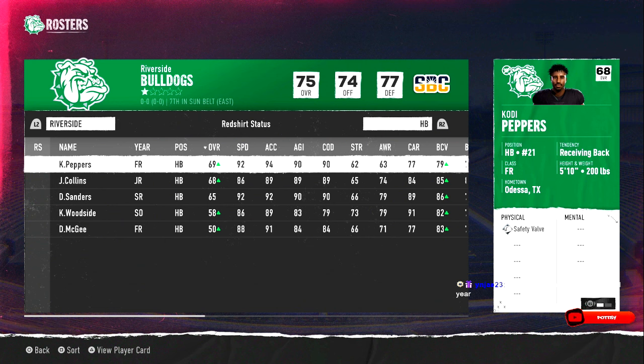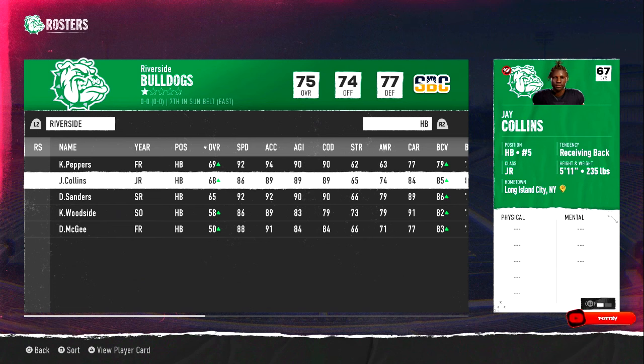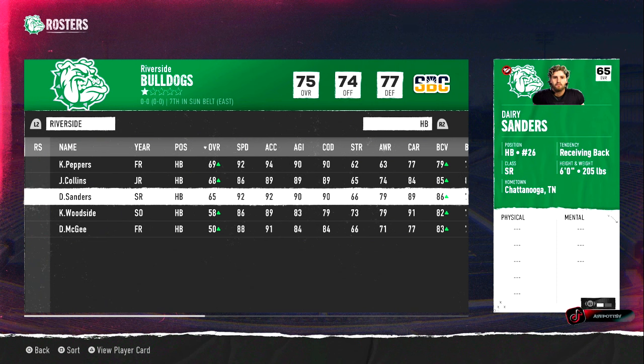Running backs — you got Cody Peppers, 5'10", 200-pound freshman, 92 speed. Deeson Wiesen out there. You got Jay Collins, 5'11", 235, junior. You got Derry Sanders — somehow, someway he's on here. I may have wanted to make him a junior but I messed up, he's a senior. There's a lot of hate for this guy, but somebody liked him from the previous SJU, so I decided to do it.